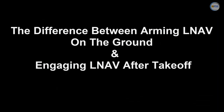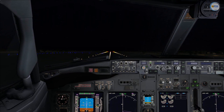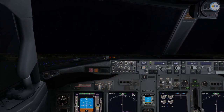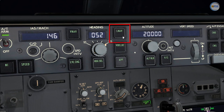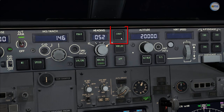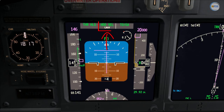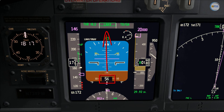Now let's see the difference between arming LNAV on the ground and engaging LNAV after takeoff. When you start your takeoff without arming the LNAV, it cannot be engaged below 400 feet radio altitude. For example, if I try to engage LNAV at 210 feet radio altitude, the LNAV is not working. I will only be able to engage LNAV at 400 feet radio altitude. However, when LNAV is armed on the ground, it will engage automatically at 50 feet radio altitude.